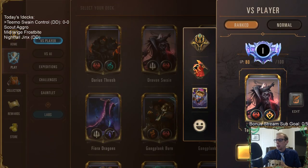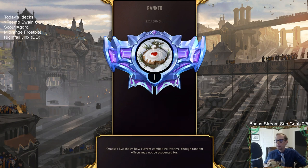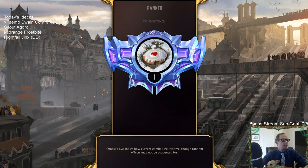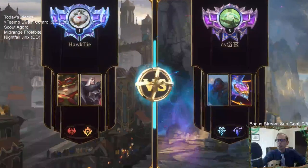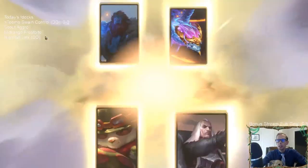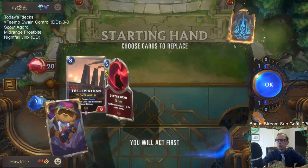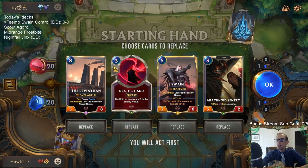We're going to play our five games in ranked. We're very close to Master's rank — hopefully we can get there today. After that, we're going to try mid-range Frostbite again, which we haven't tried since the new set came out. The main new card for that deck is Troll Chant, which can help with Culling Strikes and stuff like that.